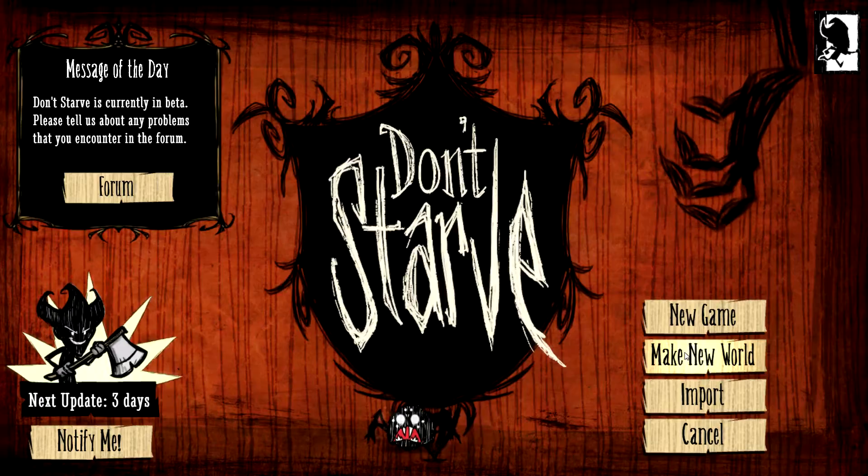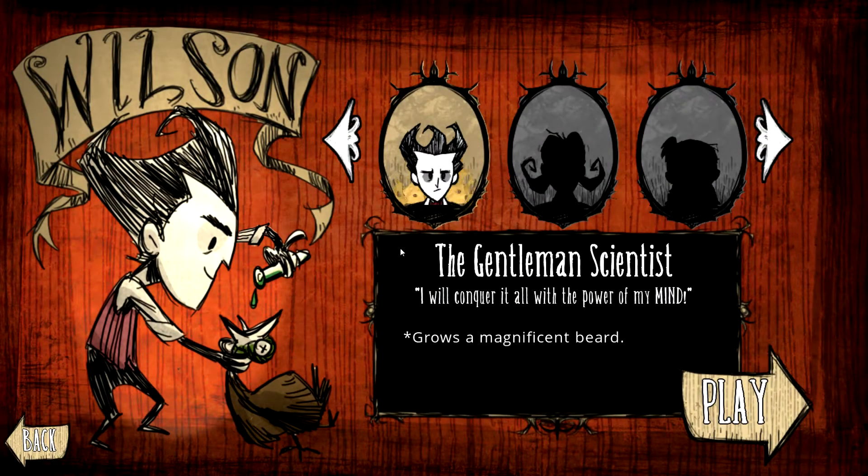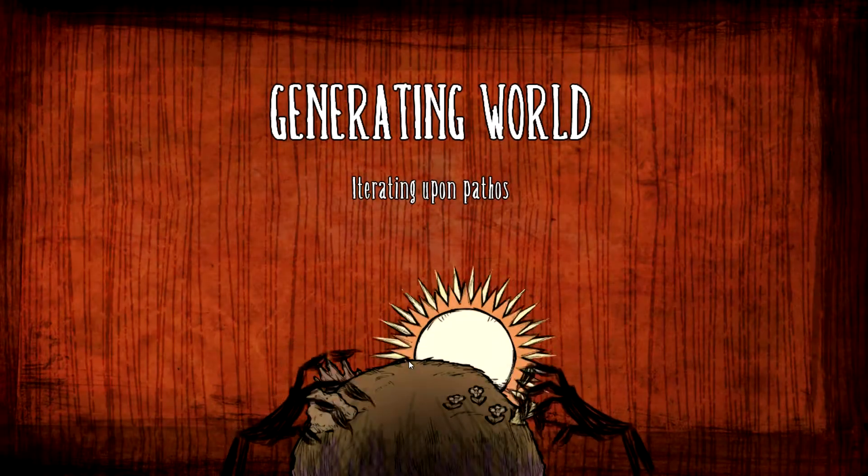Let's click play and we'll make a new world. You can unlock new characters as you go through the world, play through, and earn points and experience. The only character we have available right now is Wilson, who kind of looks like Johnny Depp, in keeping with the Tim Burton-esque feel of the game. He's a gentleman scientist and he grows a magnificent beard. So we'll generate a new world.